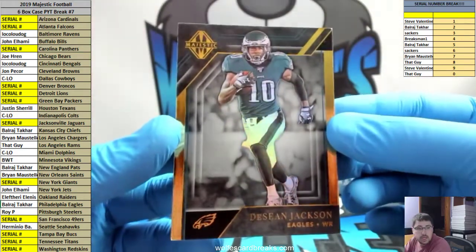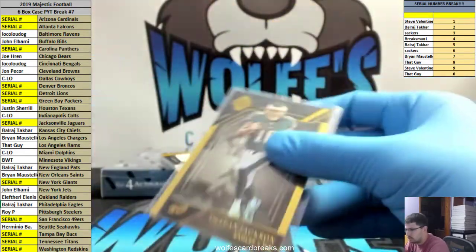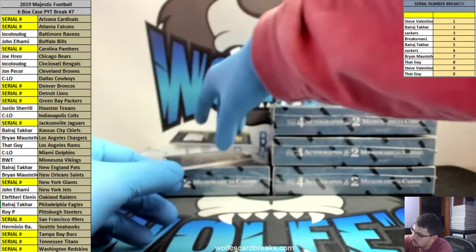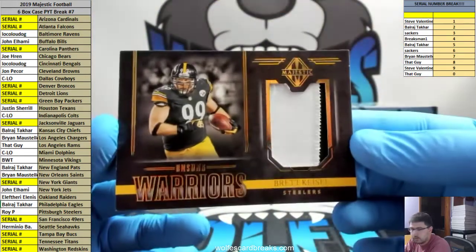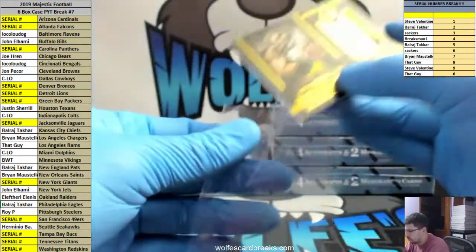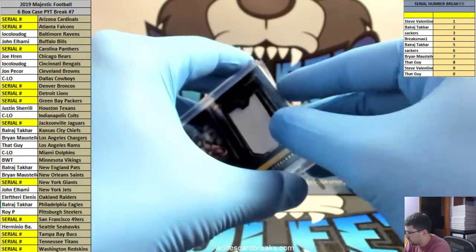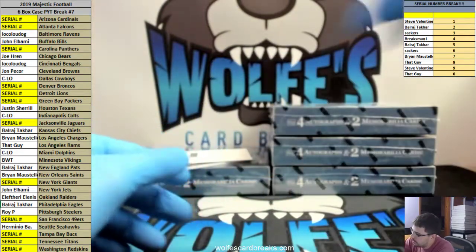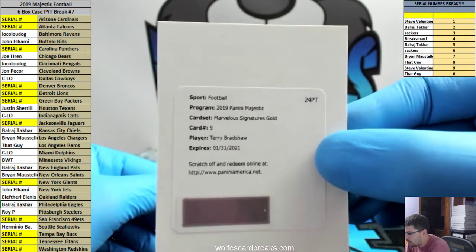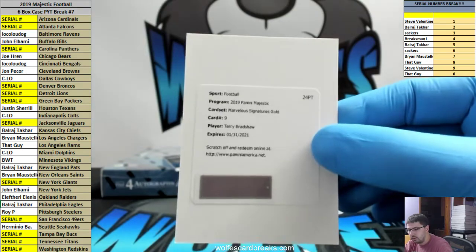Deshaun Jackson, Eagles, 49 out of 15. Pittsburgh Steelers, Brett Kiesel patch, 20 out of 25. Redemption coming — going Terry Bradshaw, marvelous signatures gold. Terry Bradshaw, Pittsburgh Steelers. Roy with the Steelers. Nice one there.